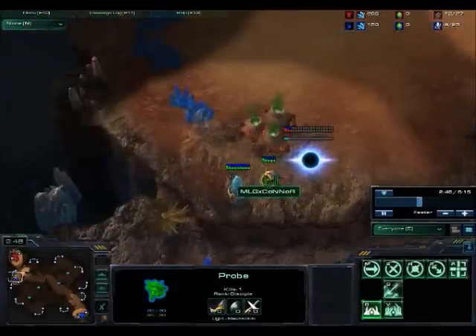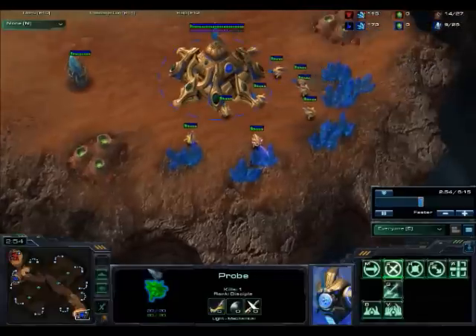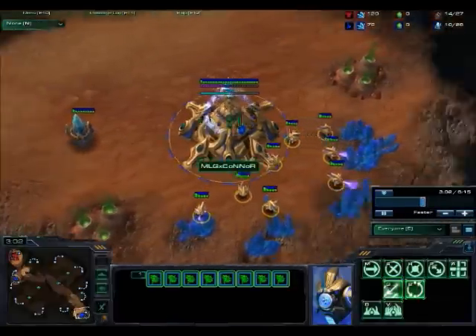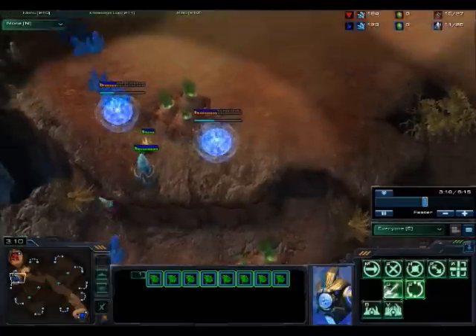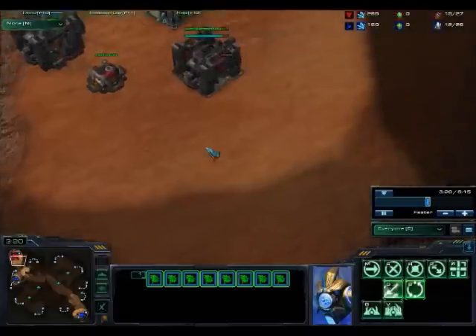As you can see now that I've got quite a bit of money, here's my first gateway and here's my second gateway. Nothing's going on back in the base — I've still got ten probes, which is not very much since he's got fourteen. But I've still got the advantage since I've got two gateways within his base and he's only got his first supply depot.